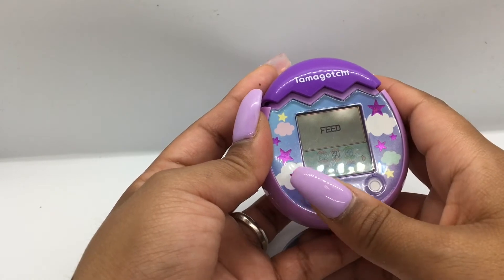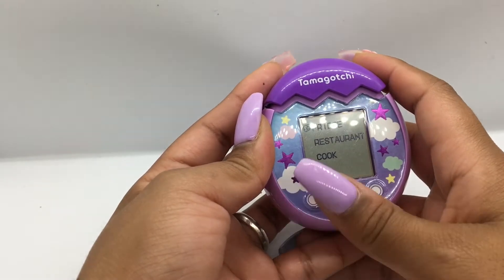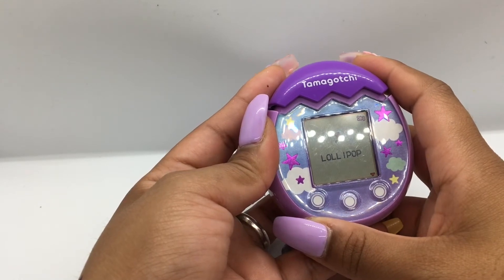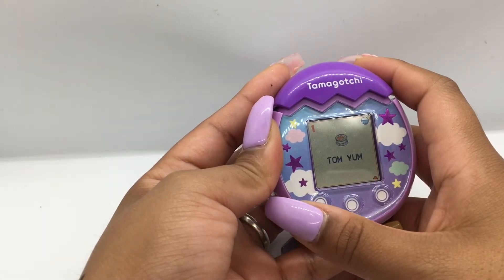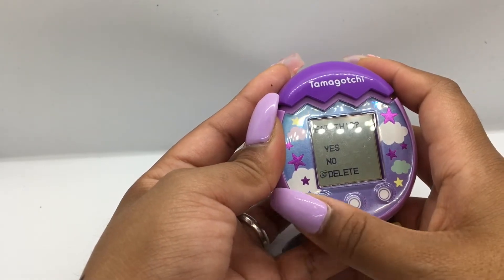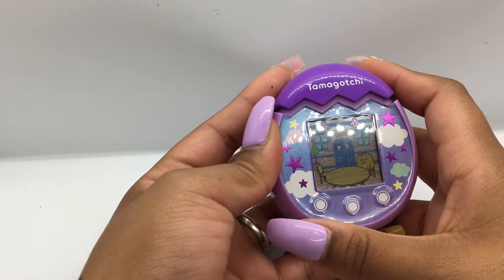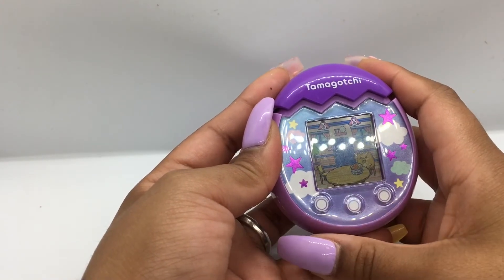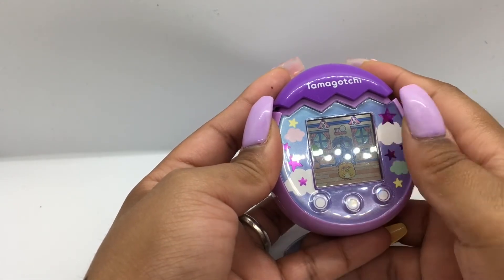He was hungry, so go to feeding. You can do a lot of things — the fridge, the restaurant, or cook. I'm going to go to the fridge. When you first get it you only get a bagel or lollipop, but because I've played with him a couple of times I got different kinds of food. Right now I'm going to feed him pad thai — click B and go. As you can see he is eating. I'll feed him a bagel too — oh, he's full.